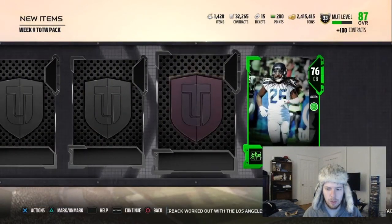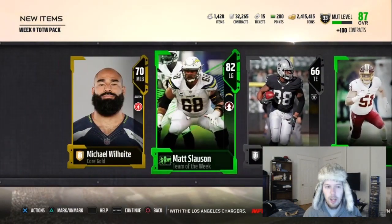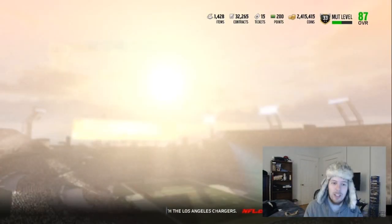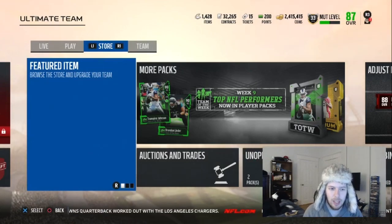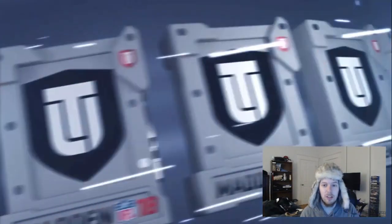Shaquille Griffin, Will Compton — hey, we got Matt Slauson again. So we got three Team of the Weeks in this. We're getting Week 6 Elites, not Week 9. That's just kind of the Team of the Week promo this year in a nutshell.